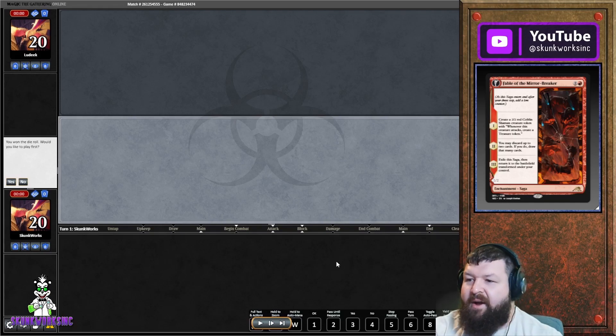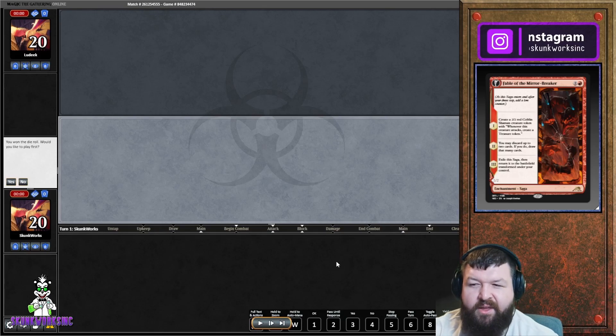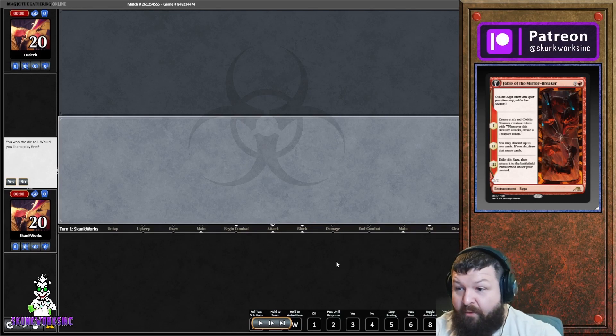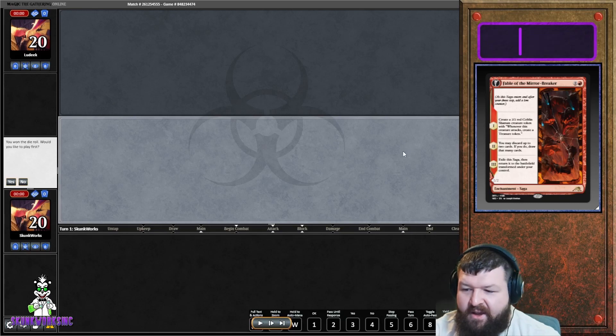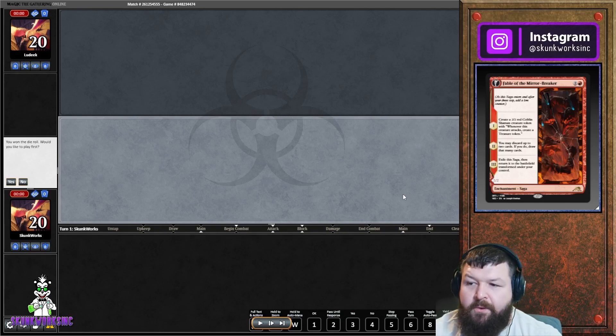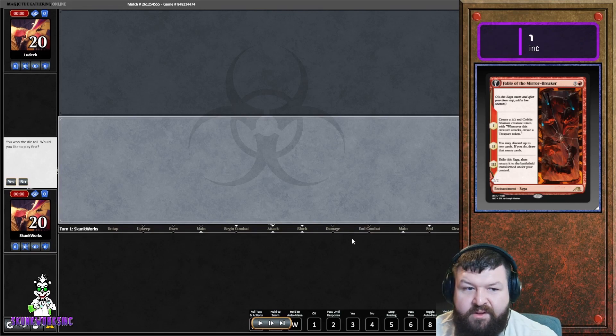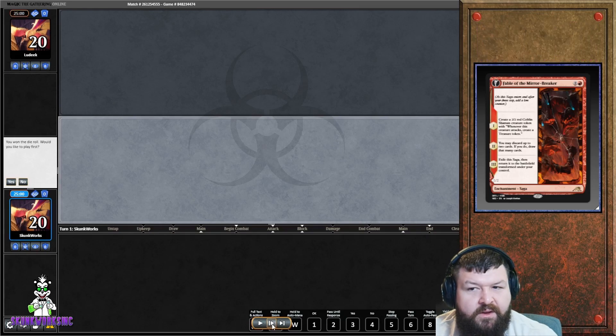Those are all reasons to play Cryptic Command right now. How many you play is personal preference - in this deck I'm playing three. You want to see it enough but you don't want it in your opening hand all the time, because it's still four mana and it's clunky. In some matchups you just take it out. That's my meta breakdown and why I'm doing what I'm doing - Cryptic Command is playable and desired right now.